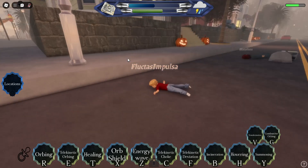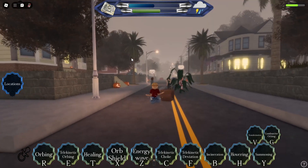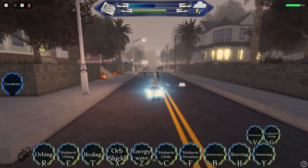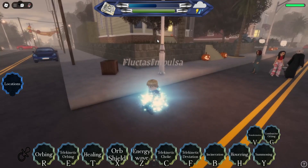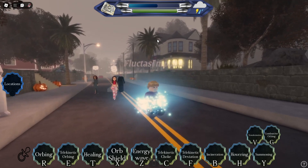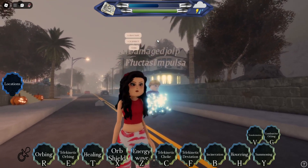Next is hovering, which is H. This basically heals you and makes you invincible for a few seconds. When I hold H down, as you can see I levitate into a meditating form and I will heal all my energy. I also gain energy from this. You can hold it for as long as you like — I don't think it stops. Hovering also gives you energy.